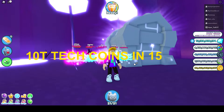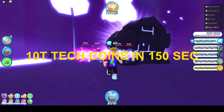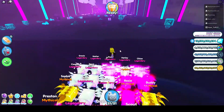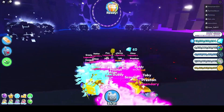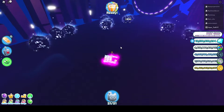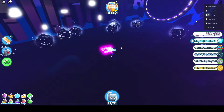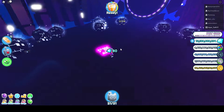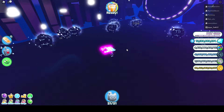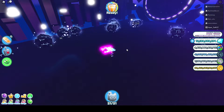Let's step it up a notch and show an even faster method. We are going to the hacker portal. The fastest method here is to take all of these chests within a very short time. Let's go into it again and I'll show how fast we can get 10 trillion tech coin in this area.